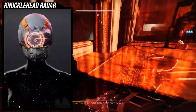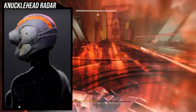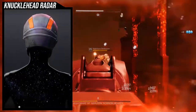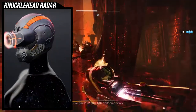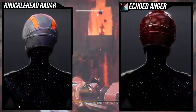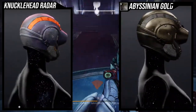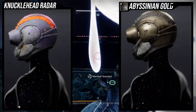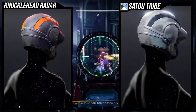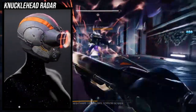Knucklehead Radar is an interesting choice because it would not have been my first choice. It is a very cool looking exotic — even the default look looks really cool. I like that the hologram of the actual target is right there. It actually shaders pretty well considering there's a few pieces I thought were not going to shader well. This is an old exotic — this is from Destiny 1, and it shaded well there too.